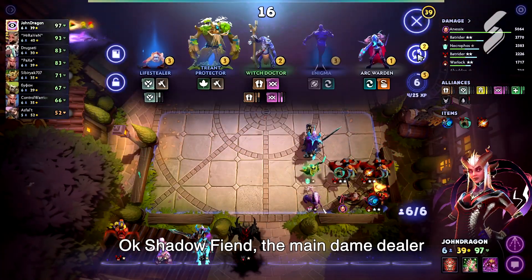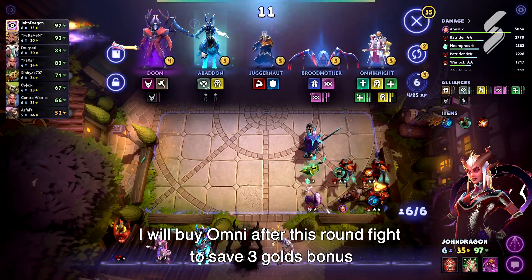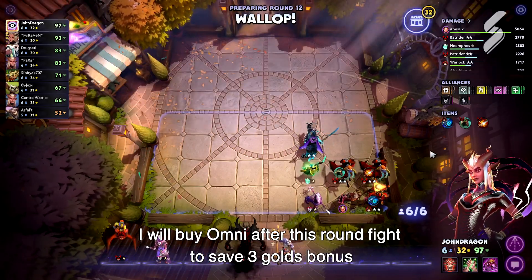Shadow Beam is the main damage dealer. I will buy Omni after this round's fight to save the 3 gold bonus.